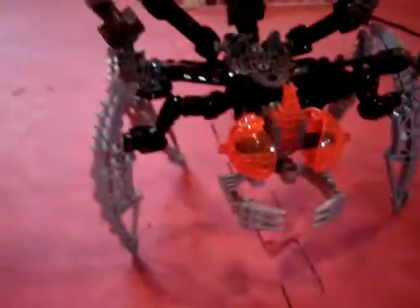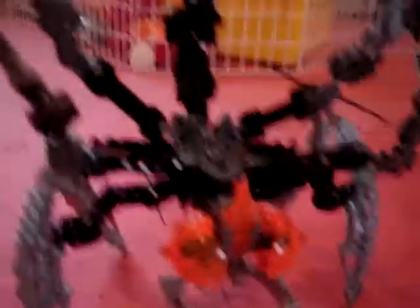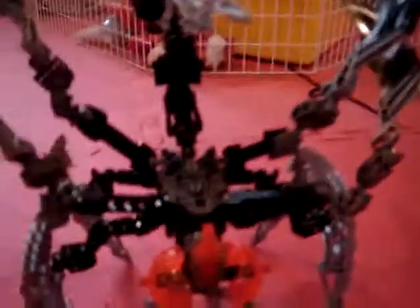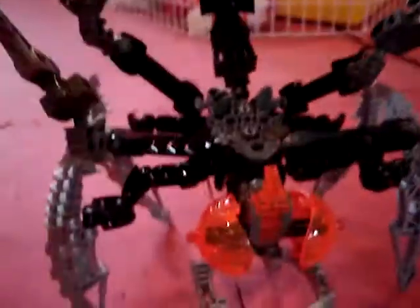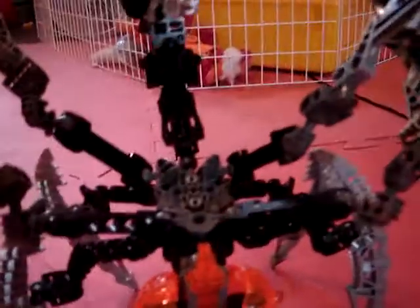My third one is a Nui Vega. It's like a Rahi. It has a spiky thing, wings, claws, and a cool face. It's kind of just basic. All these are small.